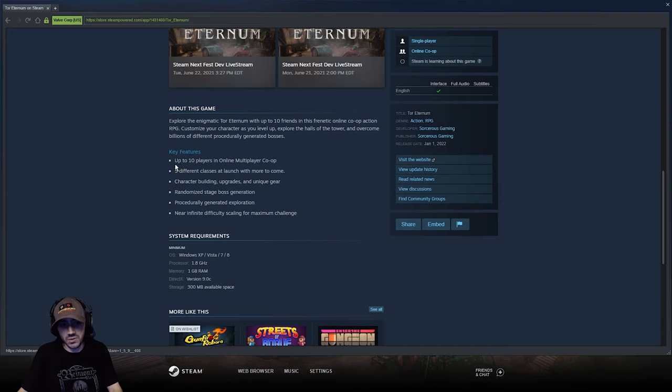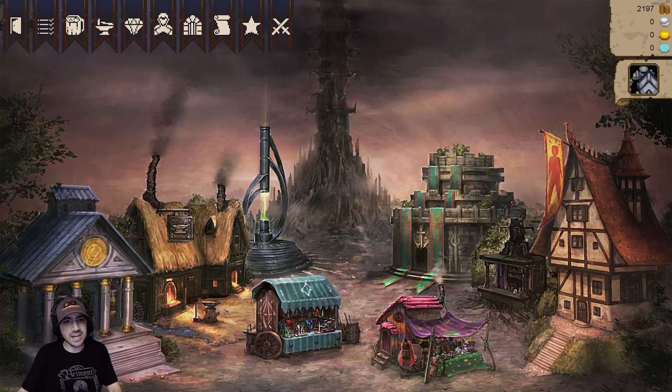Tor Eternum - scrolling down real quick - 10 player online co-op. Love that because co-op games are usually limited to like three or four, so it's nice to see something a little larger. Five different classes at launch and more to come. Building, character building, upgrade, unique gear, randomized stages, bosses - all that good stuff. And I've been playing it with members of my guild and it is a blast.